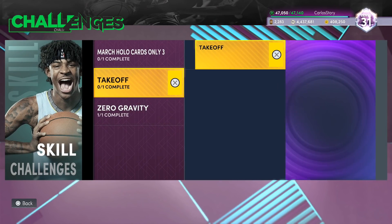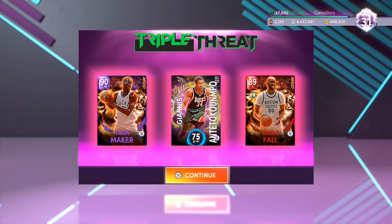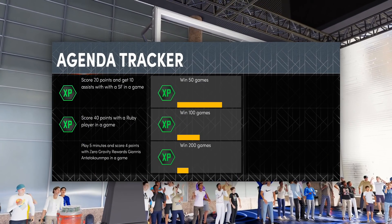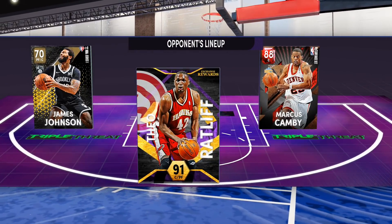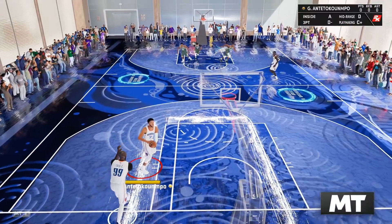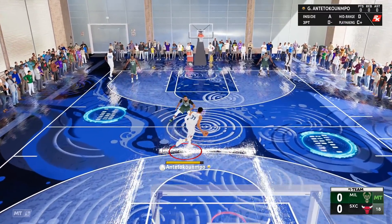We need to play five minutes and score four points with Giannis, so let's go to Triple Threat Offline. We just need to play five minutes and score four points with Giannis. I'm going to set a timer and start it as soon as the game fully loads and my players are loaded up. Okay, I'm starting now — in five minutes we should be good to go.